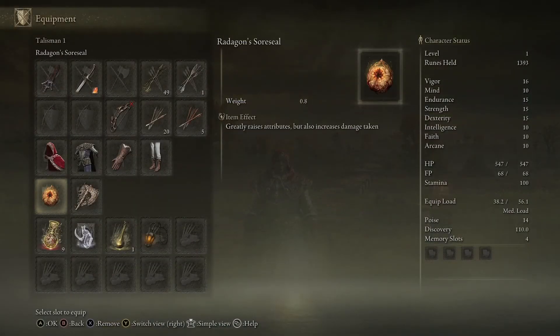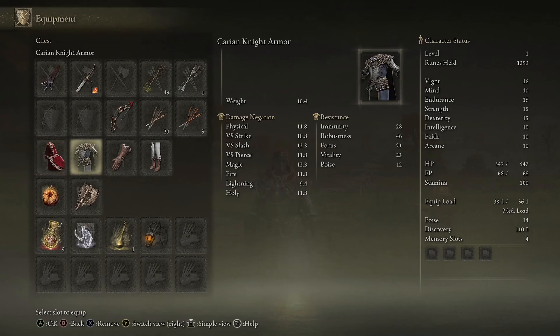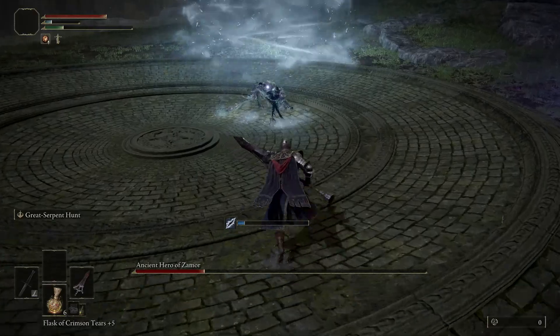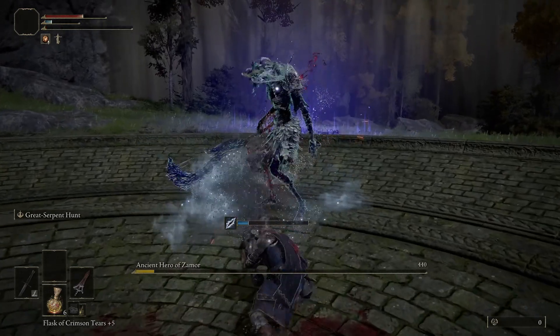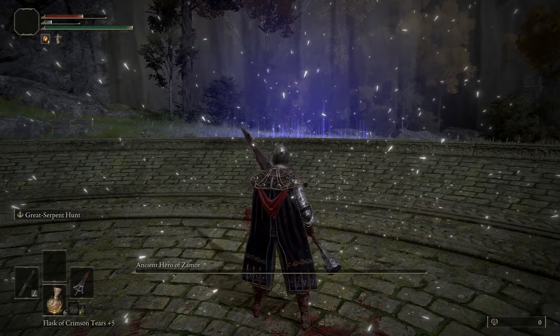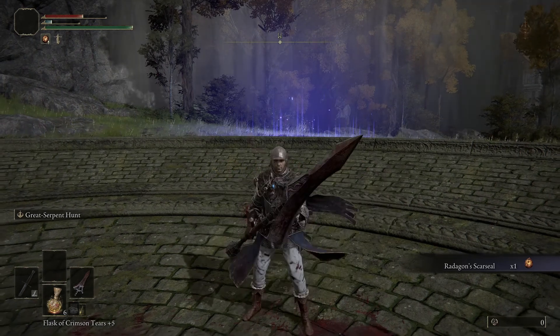That thing gives you plus five to vigor, endurance, strength, and dexterity. That hat is giving me a plus one to vigor. I'm carrying knight armor - easy enough to get. I went and fought the ancient hero of Zamor in the Weeping Evergaol to get that, but you can't equip both at the same time, so it's not really worth having.